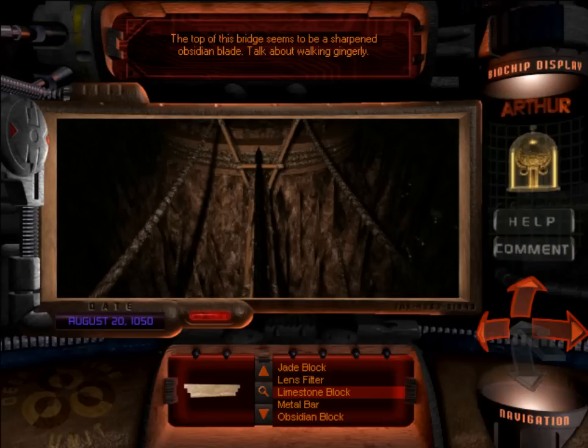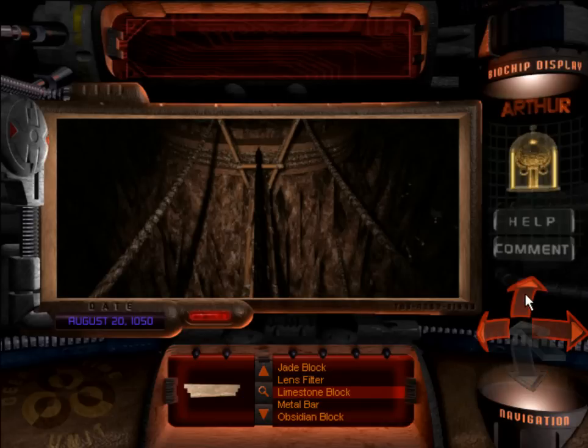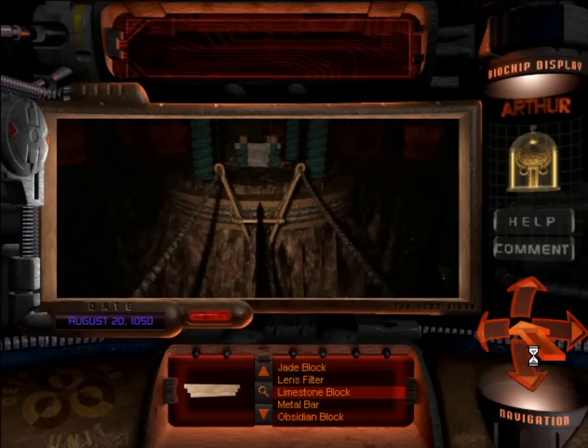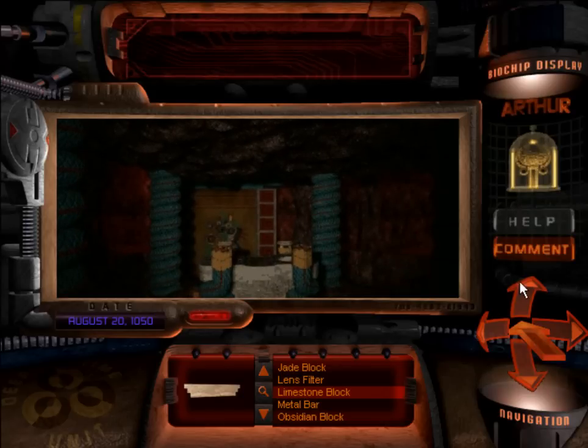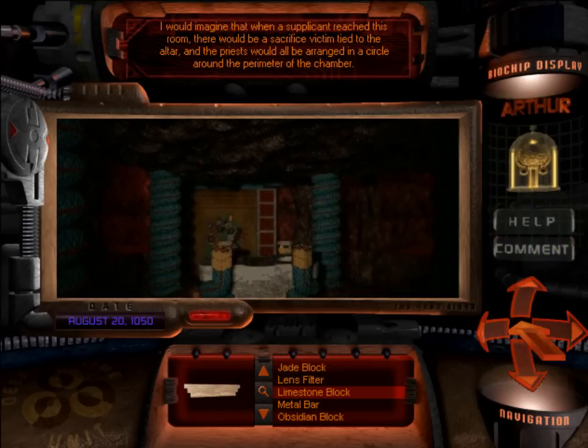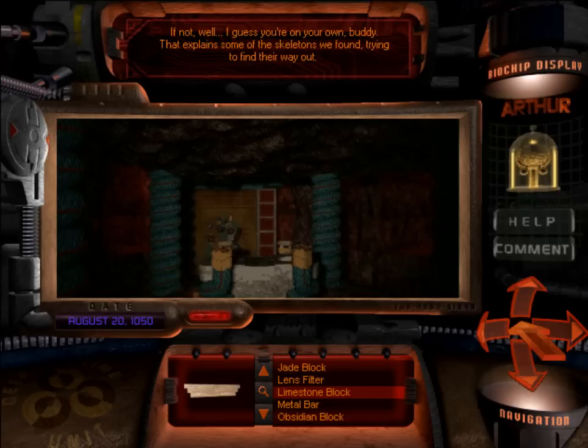The top of this bridge seems to be a sharpened obsidian blade. Talk about walking gingerly. If one leg slipped off, you'd be beside yourself. No way to go but forward. I would imagine that when a supplicant reached this room, there would be a sacrifice victim tied to the altar, and the priest would all be arranged in a circle around the perimeter of the chamber. The only exit from these caverns seems to be through that passage on the other side. So if you passed the trial, they would pivot the bridge around to let you across — if not, I guess you're on your own, buddy. That explains some of the skeletons we found, trying to find their way out.